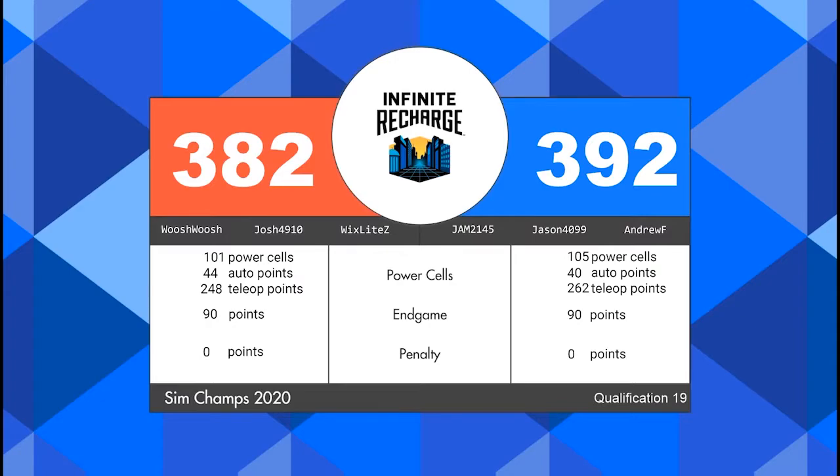In that match, both alliances did score more than 90 power cells and more than 65 points on the shield generator at the end of the match. So we do have another six-point total RP match — two RP going home with the Blue Alliance, two with the Red.